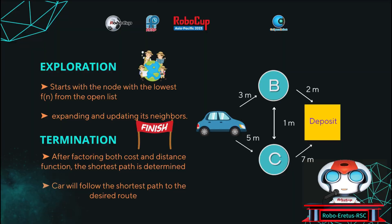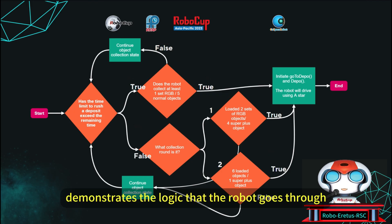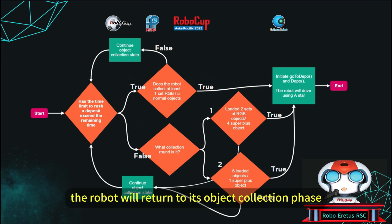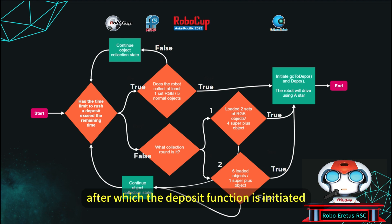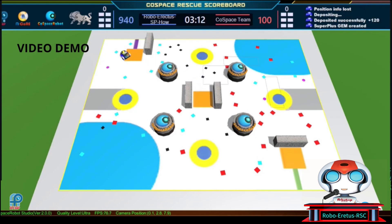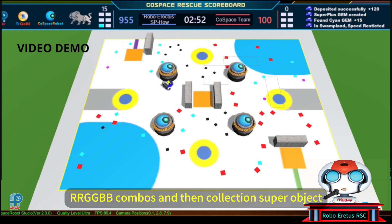Now on to the overview of our code. This flowchart demonstrates the logic the robot goes through throughout the challenge. First, we check if there is still time to collect objects. If the robot does not have enough objects to deposit, the objects it will attempt to find depend on the current phase. The robot will return to its object collection phase until six objects or a set number of super objects have been collected, after which the deposit function is initiated and the robot drives to the deposit zone using A-star. Here's a quick demo showing our robot collect RRGGBB combos and super objects.